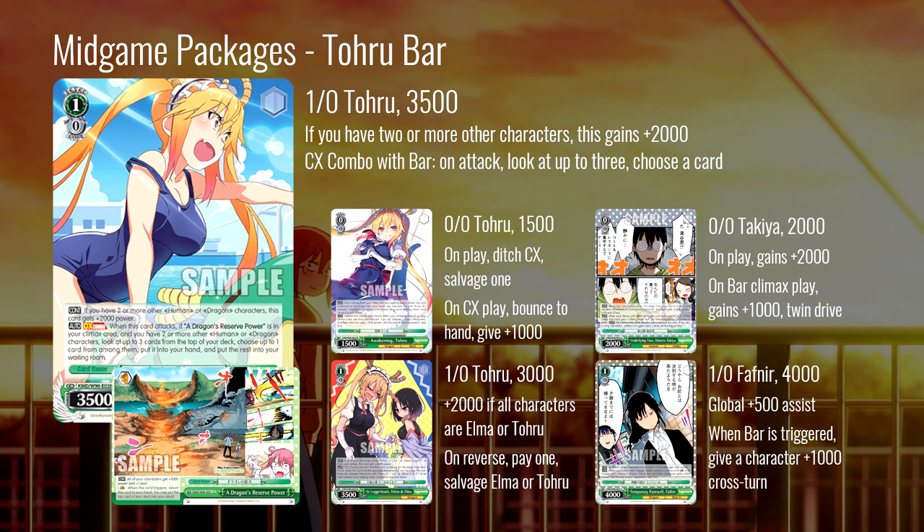There are also a couple of bar-specific support cards. There's this Takia that goes up to 4000 on play, and when you play the bar it gains another 1000 to twin drive — becoming 6000 with twin drive. I don't really know why you would run this as opposed to just running another copy of the Toru on your board. But if you really want twin drive in your bar list, there you go. The other one is the one-zero Fafnir: global 500 assist, and when you trigger a bar you can give a character a thousand power cross-turn. I think this is the better of the bar support options, though I still don't love either of them.